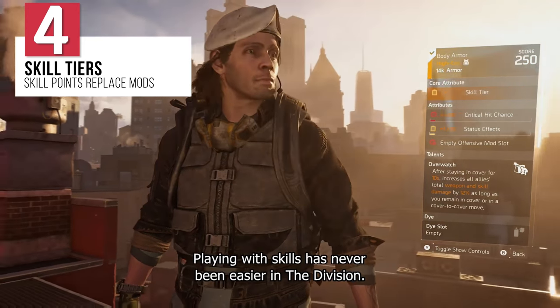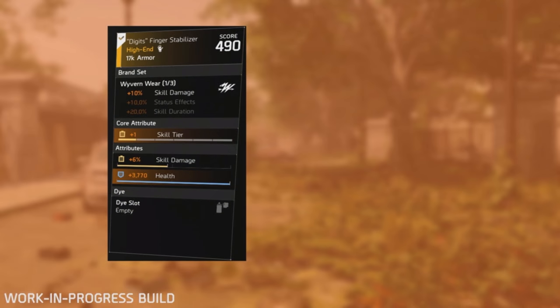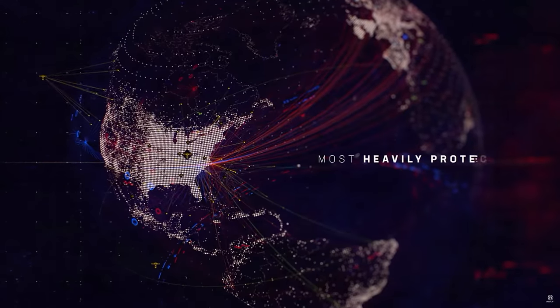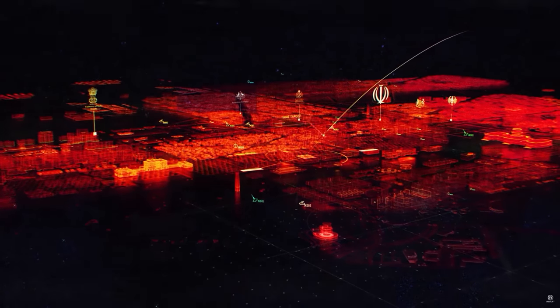Skill tiers now replace skill power as the core attribute needed to unlock varied and more powerful versions of your skills. Agents will no longer need to run a prerequisite amount of skill power on their gear in order to unlock skill mods, and will instead need to look for gear with a core attribute of skill tier. Six pieces of gear, with each available to add one skill tier to your power level, and each of these tiers unlock more and more powerful versions of your selected skills. Agents should also expect an overcharge effect, pushing their skill effect levels to uncharted territories for short periods of time. Certain weapon talents or exotics have been identified as being able to contribute towards your agent reaching the overcharge effect, and the skill damage tree teased on stream showed an overcharge damage effect of plus 400%.